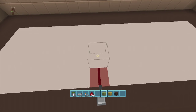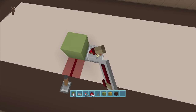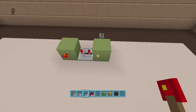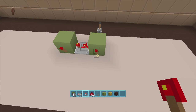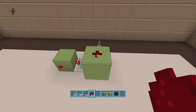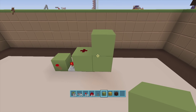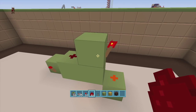Put a block right in front of this dust and put a repeater coming out the right-hand side on three ticks delay with a block in front of it. On the back side, put a torch off this block and a torch off this block like this. We want these torches off for now, so switch your lever — this will turn off both torches. The torch coming out of the input block: put a block right above it and redstone dust on top of it. Then put two blocks next to the right-hand side of this dust, a torch coming off the side, a block underneath the torch with redstone dust.